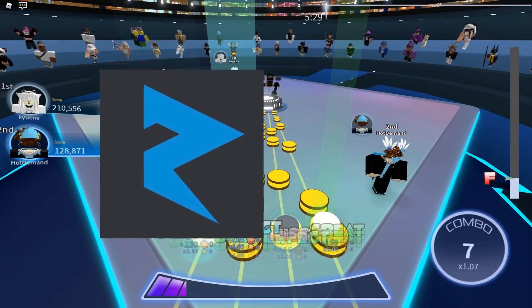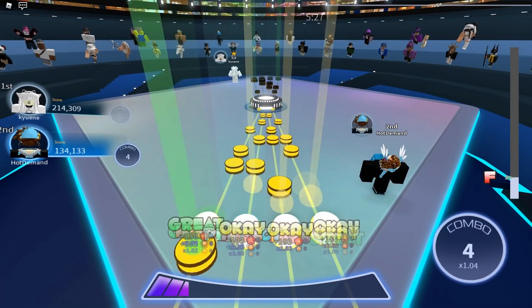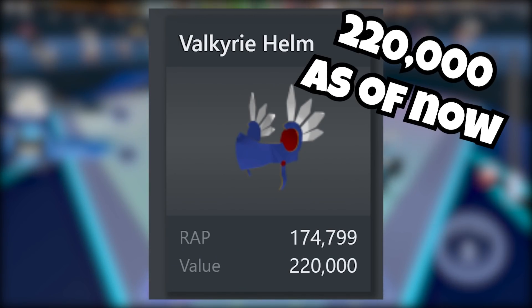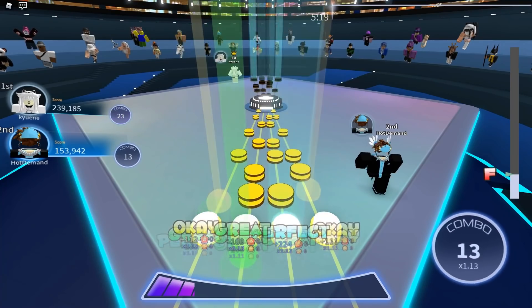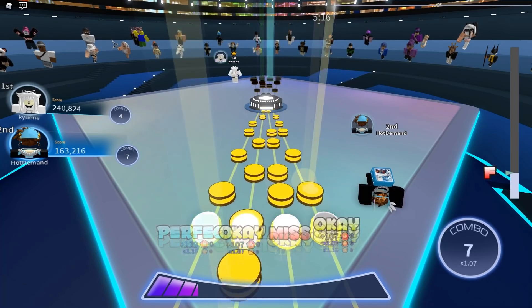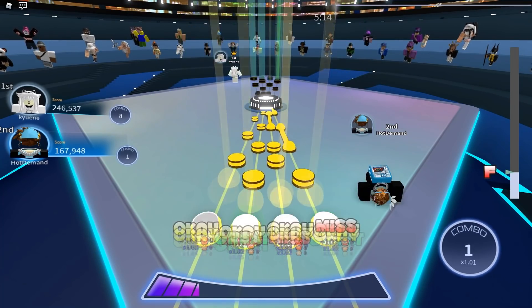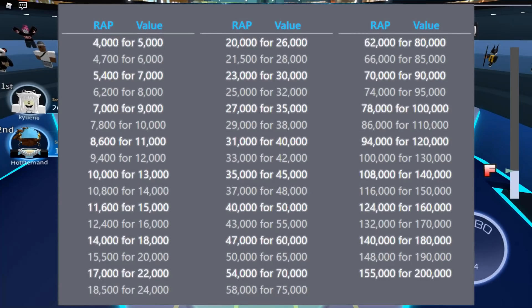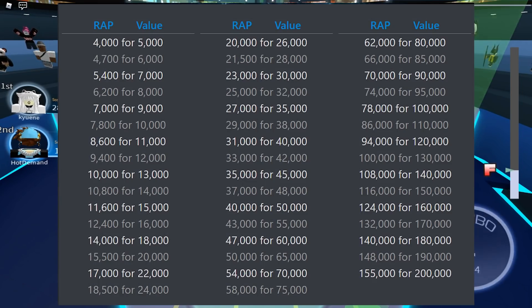What Rolimons does — they are the people who set the value for your limiteds. Some of your favorite limiteds might be like Valkyrie Helm, for example — Valkyrie Helm is 200,000 Robux value on Rolimons. Basically Rolimons sets the value for these items. That's a quick explanation of what Rolimons is and what they do. Rolimons determines these values by a wrap-to-value chart for most items.